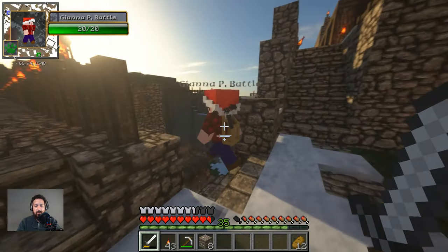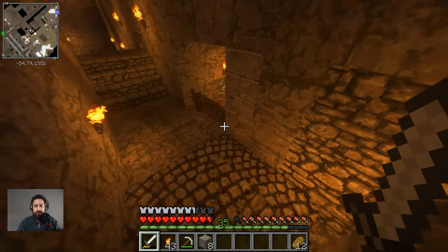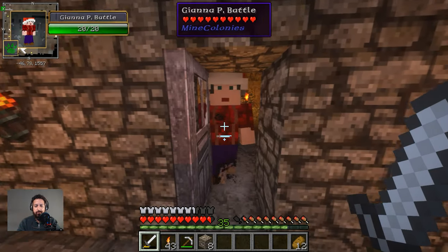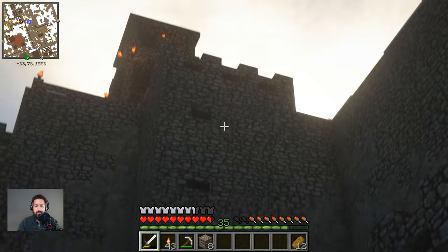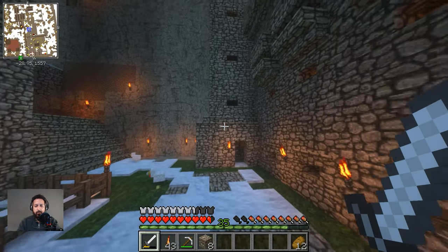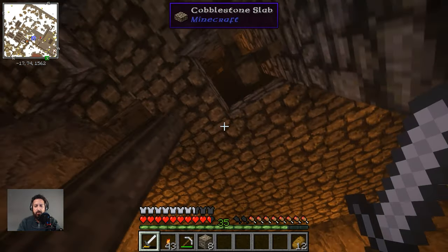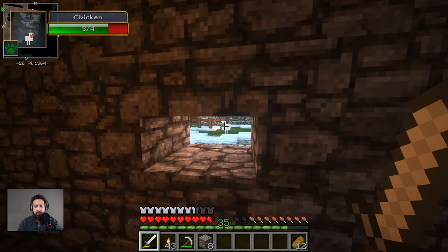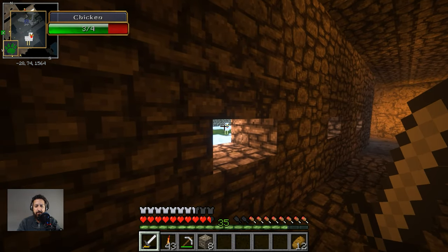In the last episode we got started on the staircase. So this is what we got done — all the way down there was the staircase and we covered it up with rock. You can get inside here, and then there's more scaffolding and fencing. From here you can shoot at people, or in this case, the chicken. Pew pew pew. From here you can shoot the chicken as well, and maybe from up here — barely.